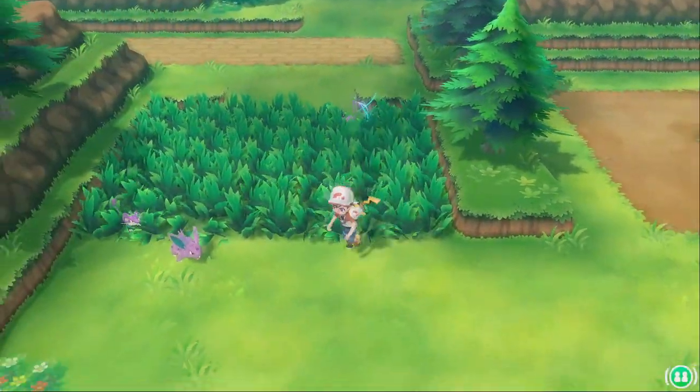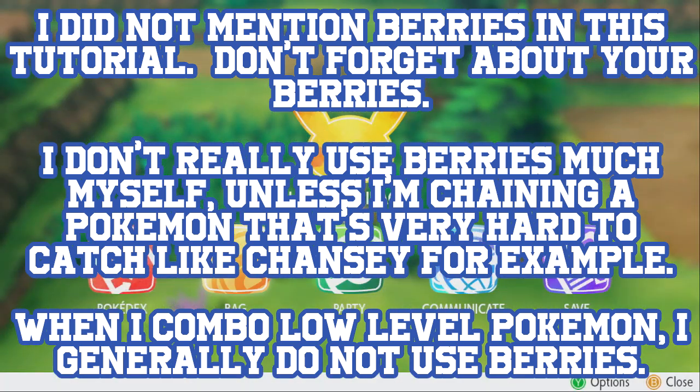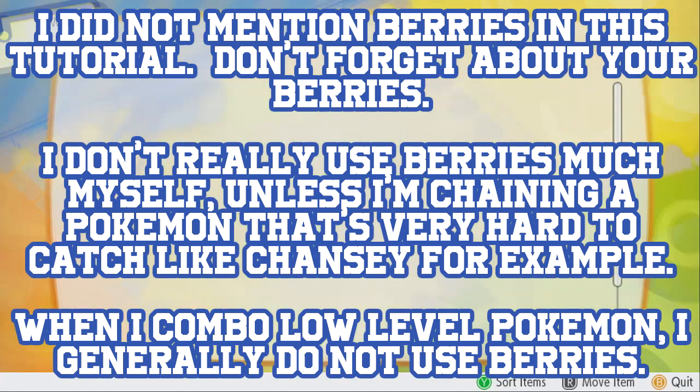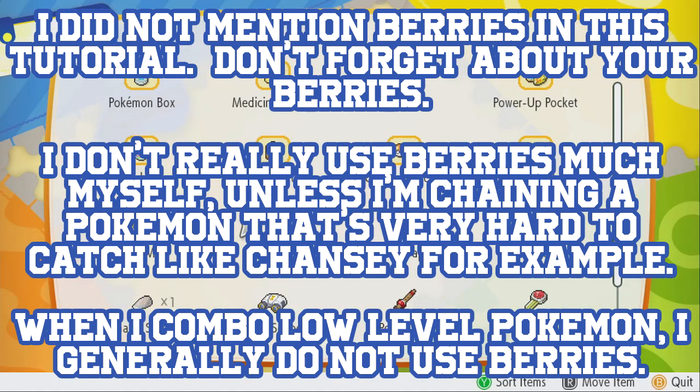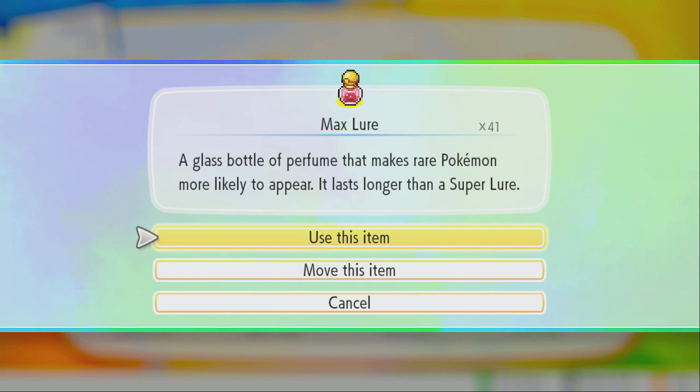Let's talk about items you should have while catch comboing. The best items are lures — there are regular lures, super lures, and max lures. The difference between them is simply the number of steps you can take before the lure runs out; it has nothing to do with how rare the Pokemon will be. Lures basically make rare Pokemon more likely to appear.